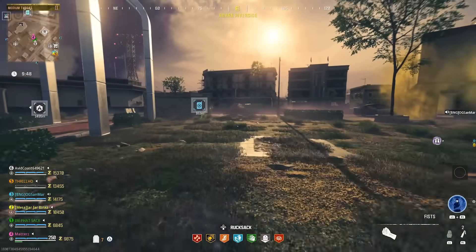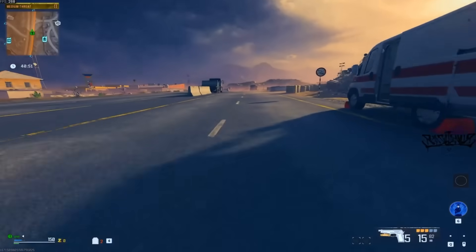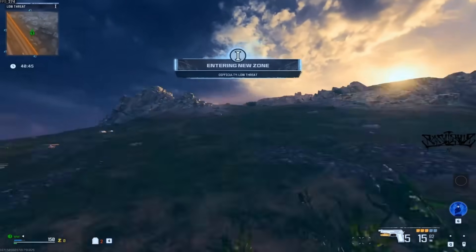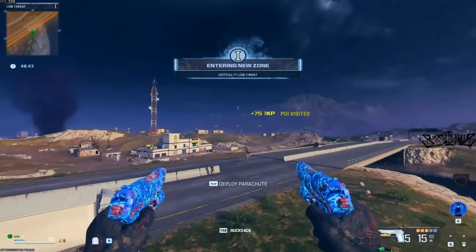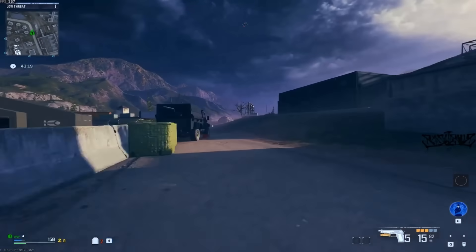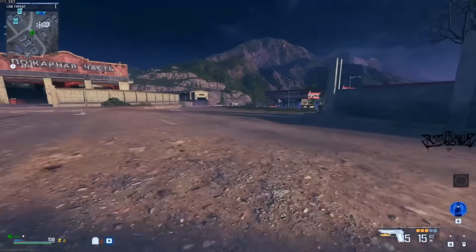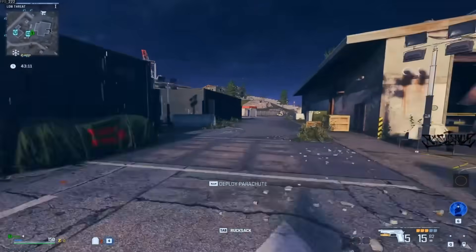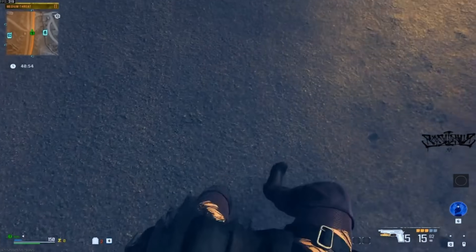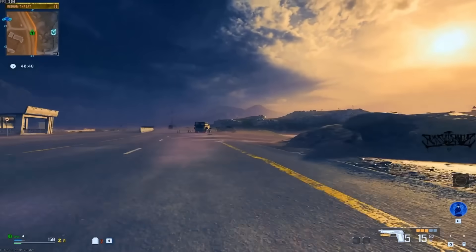For some more stuff happening in MWZ right now — this will probably get patched in the first update for 2024 — there's a crazy running glitch where you look down and crouch while running and just start flying up into the sky at full speed. It seems like a zombies-specific thing. It's insanely fast compared to even the Scorcher, which already gets you around the map quickly. Let me know down below if you've done this yourself — it would actually be a kind of cool Easter egg feature to keep in the game.